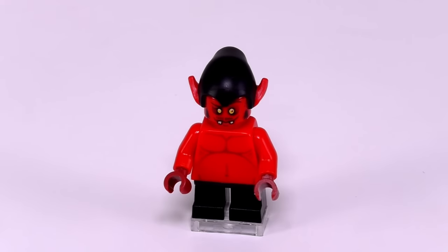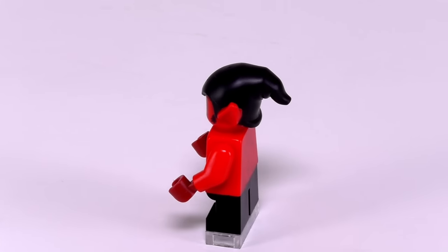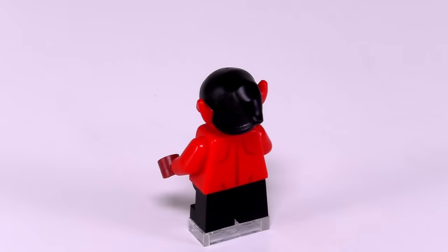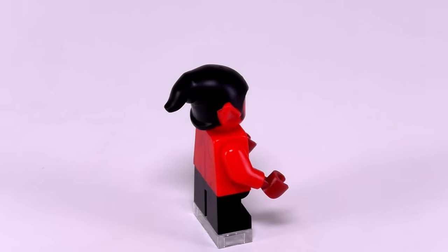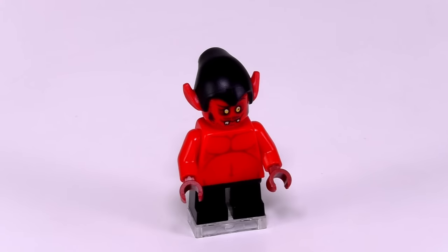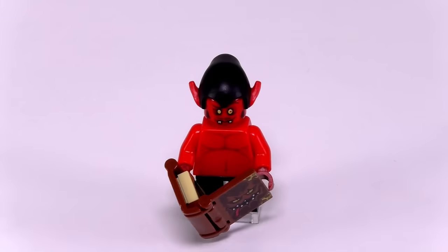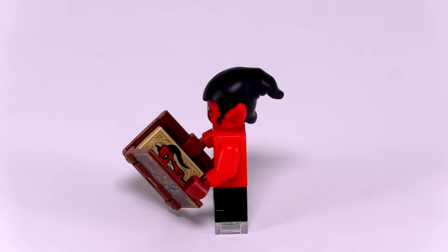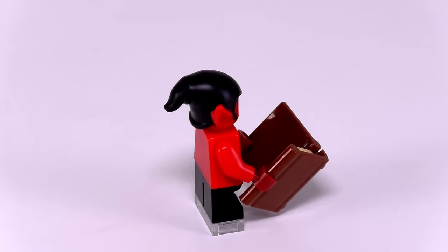Our next villain is the Bookkeeper. His printing on the front and back torso pieces is overall very simple, but it looks fine for his character. He comes with a hat piece that includes hair and ears sticking out of the top. When taken off, we can see that the Bookkeeper has two primary expressions: the first looking interested while the other appears to be more excited. Unfortunately the Bookkeeper doesn't have any weaponry to defend himself with.